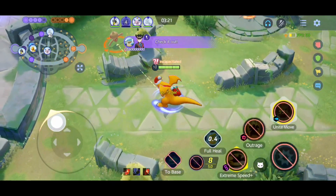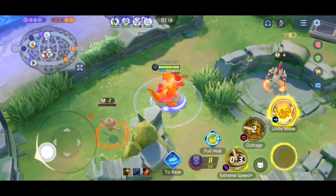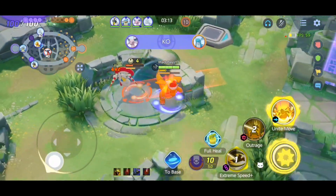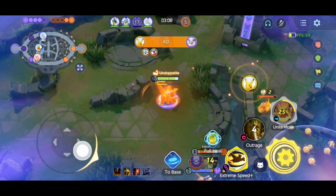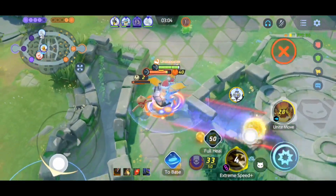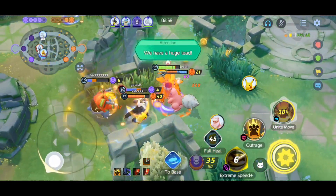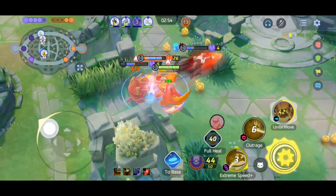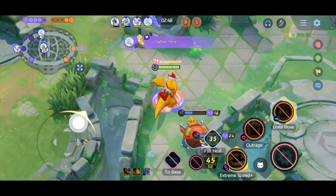Somebody had to be in the path. There are three of them there. Should be able to get Chandelure. Should be able to get Pikachu, Slowbro, Chandelure. I think Chandelure is right here — but where did Chandelure go? It's Glaceon. Glaceon, you're probably dead.